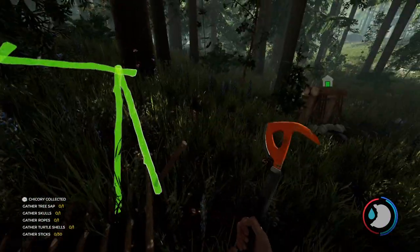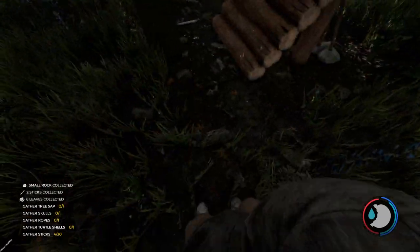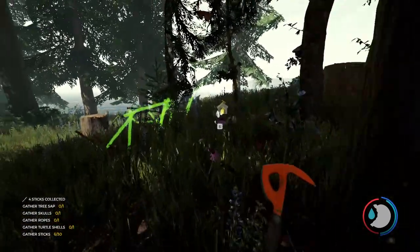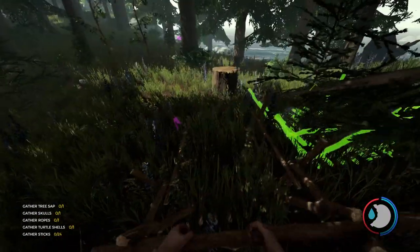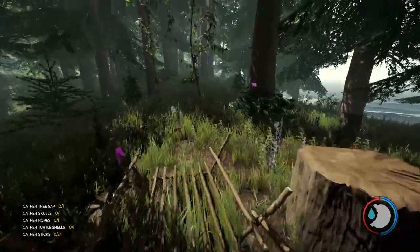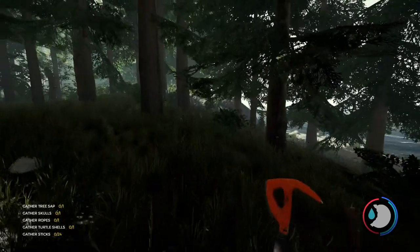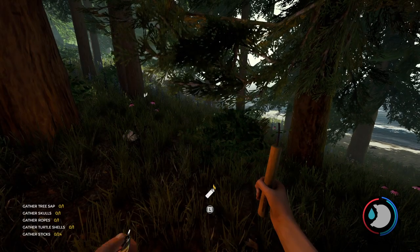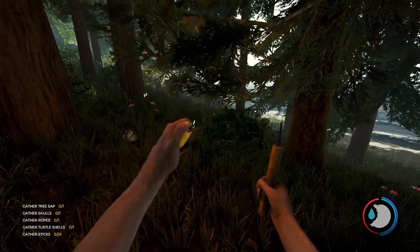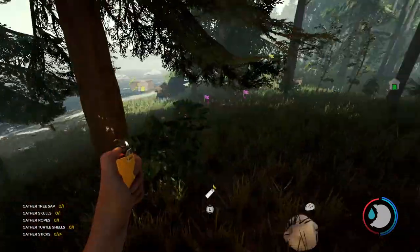I'd like to put down the ghost image of the giant platform probably the episode after next, so I can see where it's going to go and then decide where to put the Bone Zone. The Bone Zone has got to be in a pretty flat area - really as flat as possible - and it's going to be pretty big, so the area has to be relatively large but also close to my base.